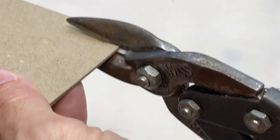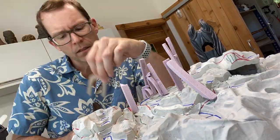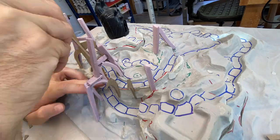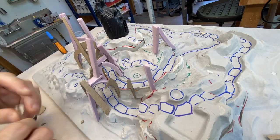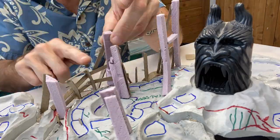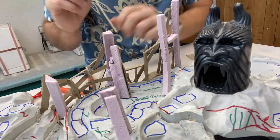I decided to switch to cardboard and press board after doing a lot of Google research on building model train dioramas and seeing how people build up the mountainscapes they use for model trains. It seems to work pretty well. I basically went through and made all these little cardboard arches that would fit the player characters, so you could still move your characters around on the board, and I slowly replaced all the foam with a lattice work of press board and cardboard.